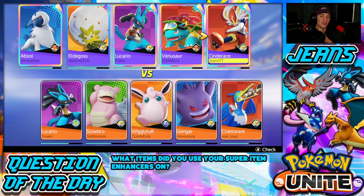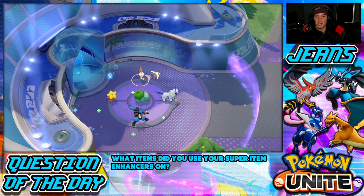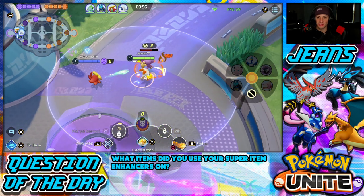Solar beam is easily dodgeable but if you can make reads on people and hit them hard it's super good. We're 0-1 today, we've got to win this one in master tier. Cinderace is so good — just wait till I have him in the late game, watch how fast his basic attacks fire. We're going to lock Ember right off the rip here, get rolling with it. Ember is great early on just to apply burns on Pokemon.